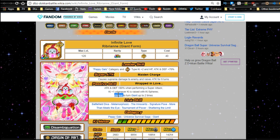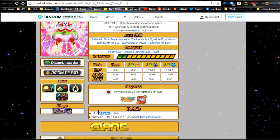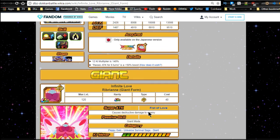She Dokkan awakens into Infinite Love Ribrianne, Giant Form. Leader ability: Peppy Gals and Physical type, Ki plus two, HP/Attack/Defense plus 70%. Super attack: supreme damage, raises attack for six turns. Passive skill: Wrapped in Love - attack/defense plus 80% when performing a super attack, Ki plus one when Ki is raised with Ki spheres, great chance to turn giant up to two times. She gains Shattering the Limit and the Giant category. Max stats: HP 8854, attack 8008, defense 4910. Max base dupe system: HP 10854, attack 10008, defense 6910. When maxed out in giant mode, attack reaches 45000 and she takes no damage.